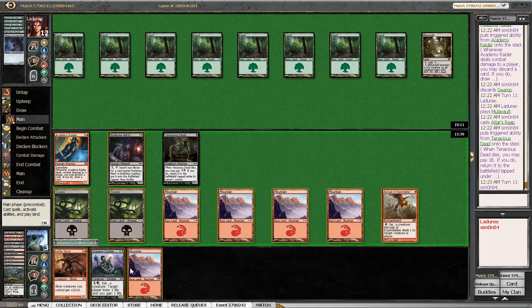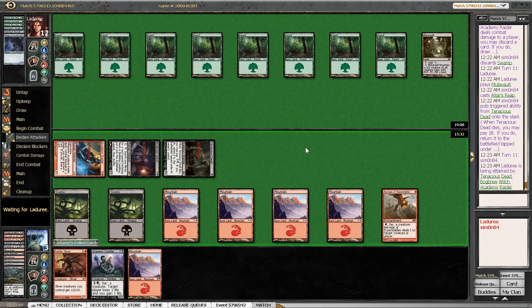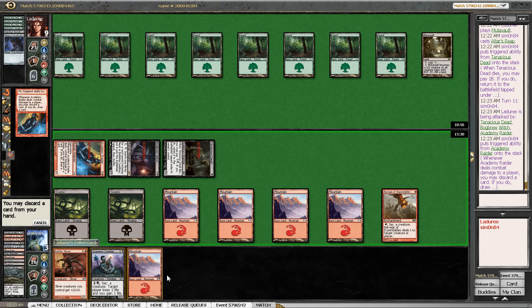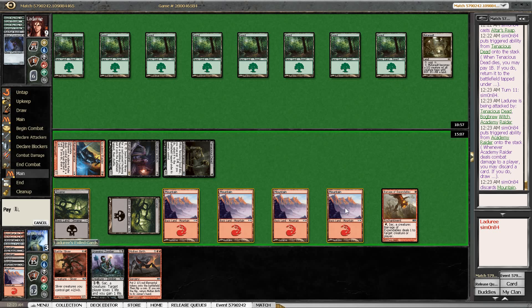We are on three life, but we are dropping Annoying Zombies so there's actually nothing to be afraid of. Molten Birth, Annoying Zombie, or both. I definitely want Annoying Zombie in play — then we could just keep one red open. Now I'd like to have more than that. I think I only want the Annoying Zombie in play. Maybe a bit conservative.